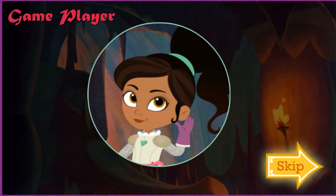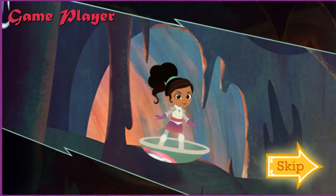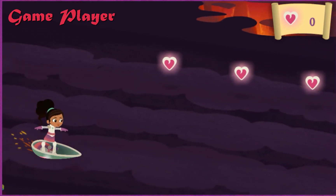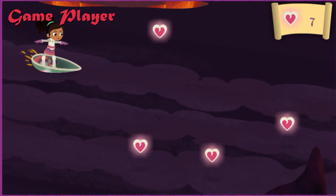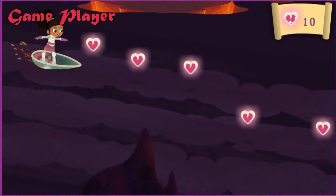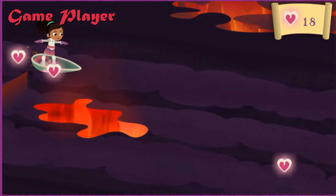I hear the monster — we must be getting close! We can get there faster if we sled through the cave on my shield! Ride up ramps so we can collect even more hearts! Woohoo! Clumberries! Whoa! What a ride!